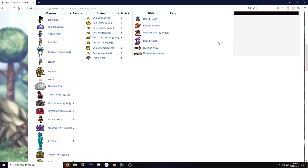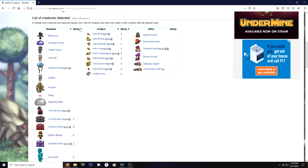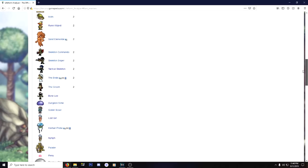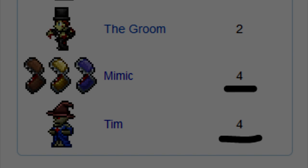This will bring us to the Lifeform Analyzer accessory page, where we'll see all the rare enemies, NPCs, and critters that the Lifeform Analyzer detects. If you look closely you'll notice the word 'rarity' is next to the enemies label, and only 16 out of the 24 enemies shown have an actual number correlating to their rarity. So according to the Terraria wiki, Tim and the normal, gold, ice, and shadow chest mimics are the rarest enemies in the game.